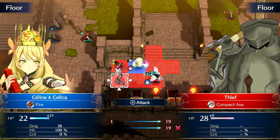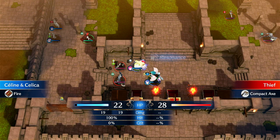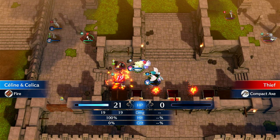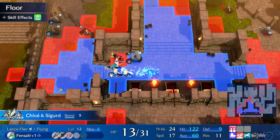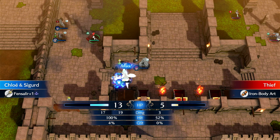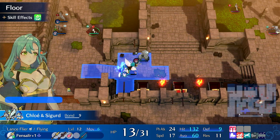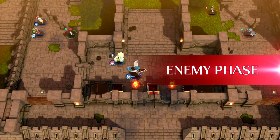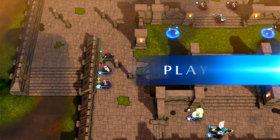Another type of efficiency is unit efficiency — how effective a unit is, or how good its growths, bases, or personals can be. I'm prioritizing training Fram, Anna, Aalir, and Chloe on this map, and using Saline as needed since she's going to be dropped long term. What I want to do in my early game is optimize power leveling these units and getting them their equipment, their builds, and SP — optimizing them for long-term success individually on each short-term map.